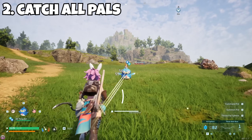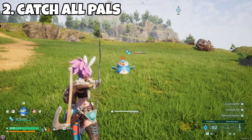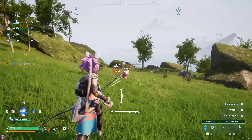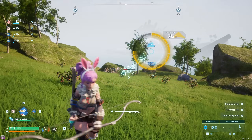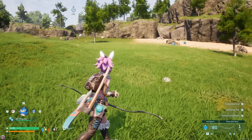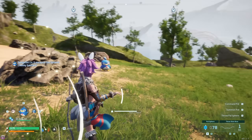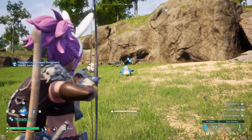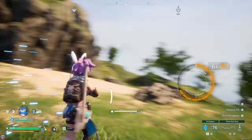Next up, I would recommend catching every pal you see. If you've got spare power spheres, catch all you see, especially early on — they give you great XP. You'll also be able to pick which pal you want to use in your base because they all have different skills. And later on in the game, you can actually sell, breed, and merge pals, so the more you have, the more you'll be able to play around with.